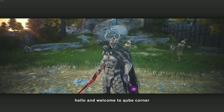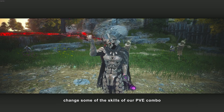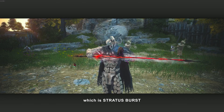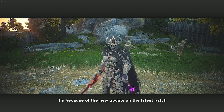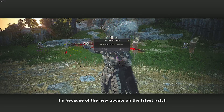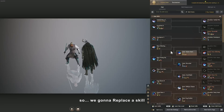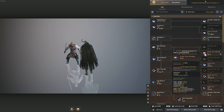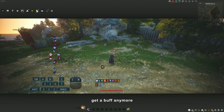Hello and welcome to Cube Corner. For today's video we're going to change some of the skills of our PBE combo, which is a Stratus Burst, because of the new update and the latest patch. We're going to replace the Blinding Slash.